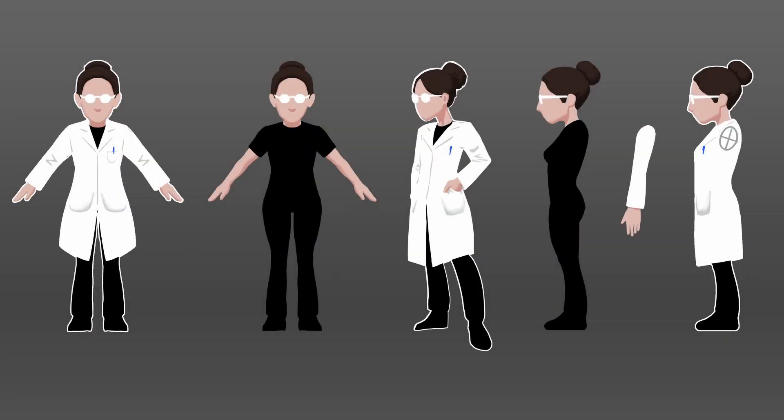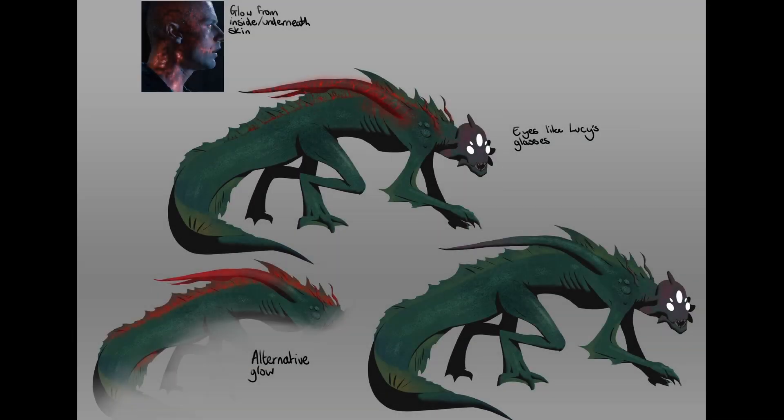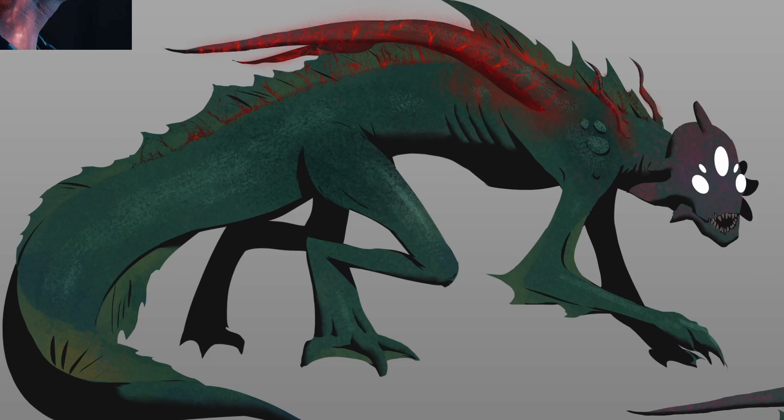Earlier in January we contracted an artist to come up with some of the early concept designs that we could use to base our character models off of and visualize in game. We wanted you guys to be able to see where we're headed with their designs and to look at our main character Lucy and our secondary character Dagon. I think this concept art turned out super cool.